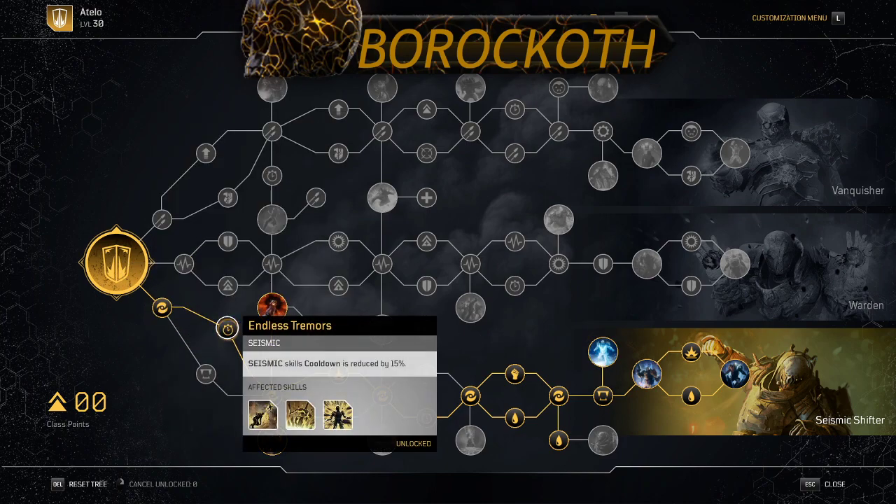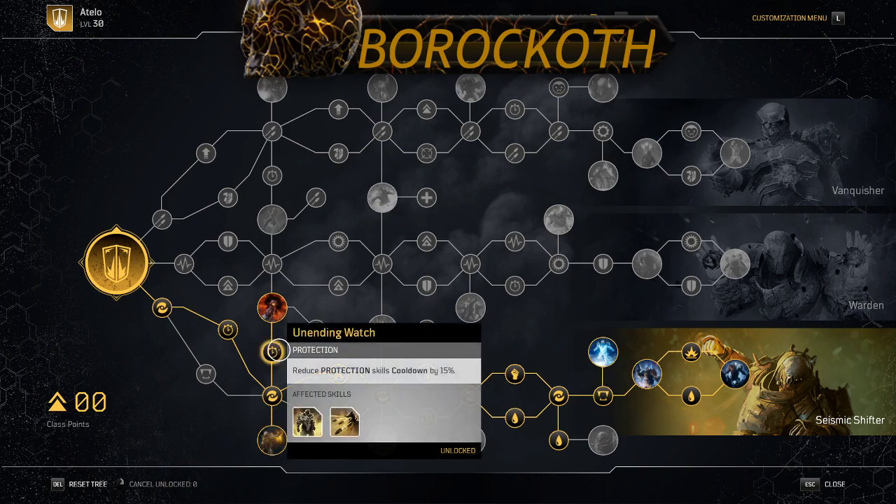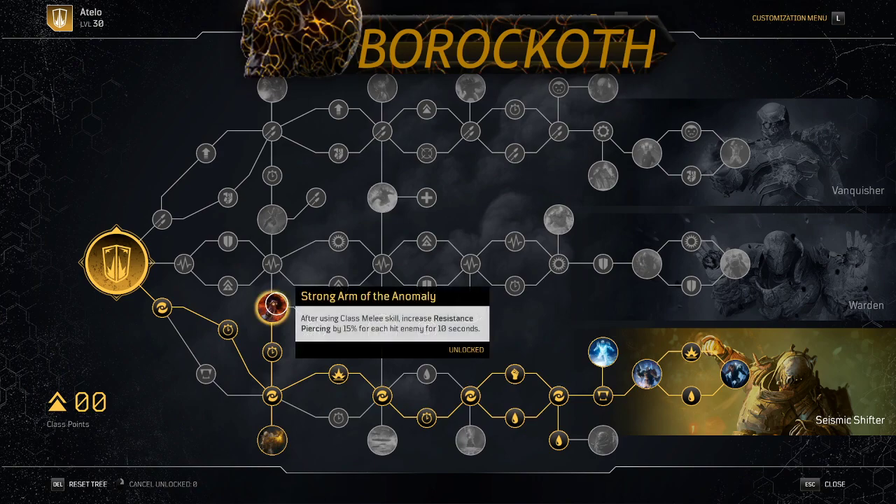Now for the class tree: you get anomaly power, cooldown for seismic skills, and anomaly power bonuses. This is why we're running Golem — you get 45% anomaly power from it. There's also a node to reduce Golem's cooldown. The super important node is that whenever you have resistance piercing, you gain more anomaly power. And whenever you go melee just three enemies, that's two hits for 30%, one more for 45%, and we're already at 60%. Once you break 100% resistance piercing, you bypass all resistance that enemy has toward your abilities.